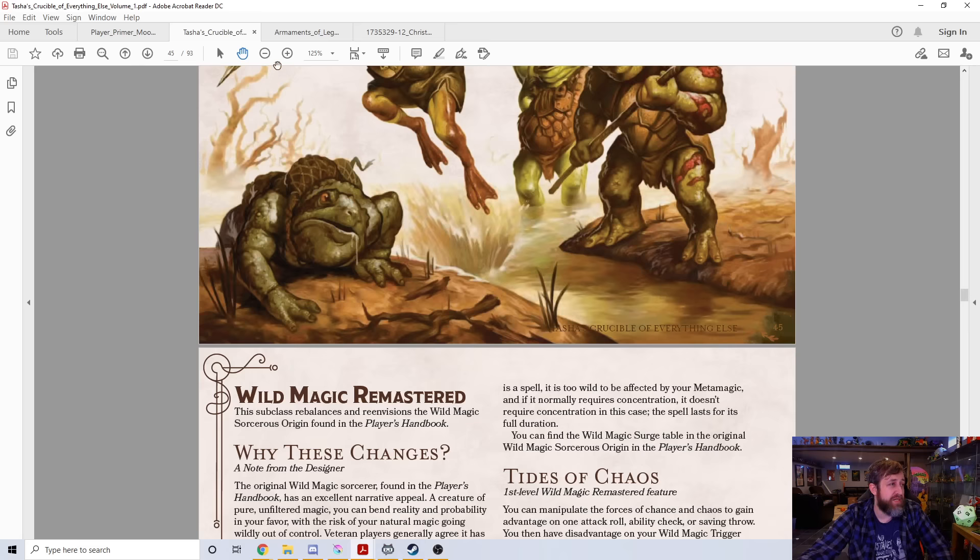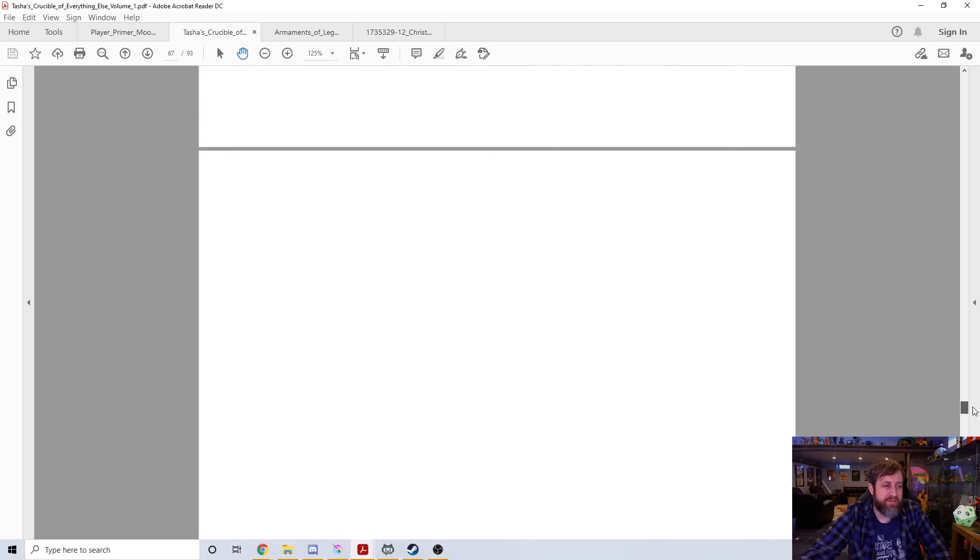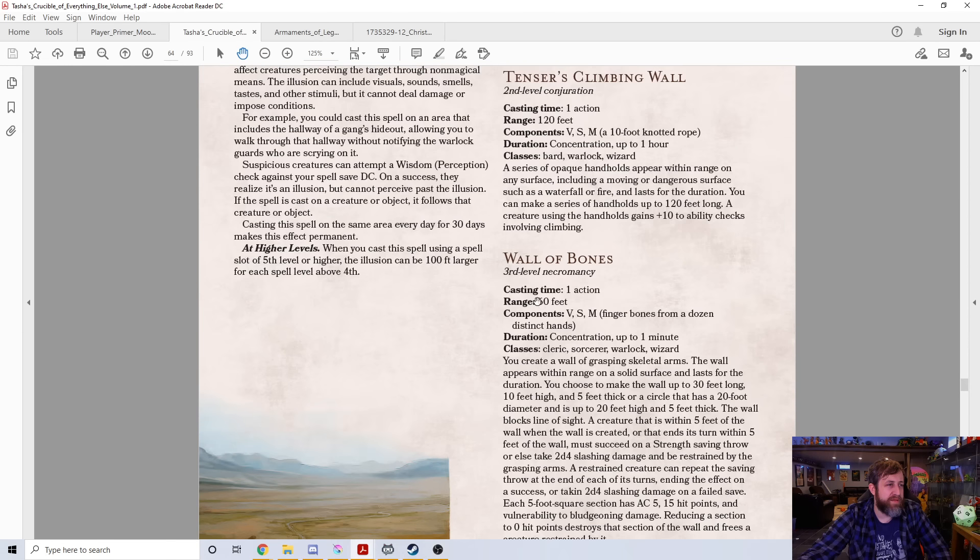There's a ton of new spells in here too, but I wanted to skip to one in particular that I thought was really funny — Tensor's Climbing Wall. It's a second level spell where a series of opaque handholds appear within range on a surface up to 120 feet, including a moving or dangerous surface such as a waterfall or fire. It lasts for the duration — concentration up to an hour — and basically it's a 120-foot long set of handholds that gives everybody a plus 10 to ability checks to climb it. So if there's a wall and you don't have teleportation, you can just make a bunch of handholds and everybody can climb the wall. Really simple, useful spell.